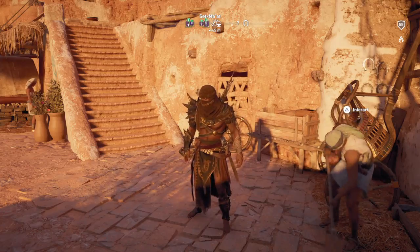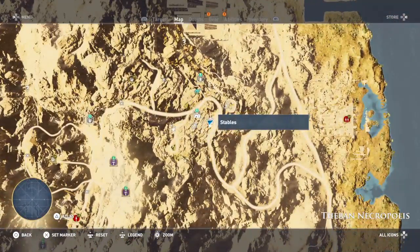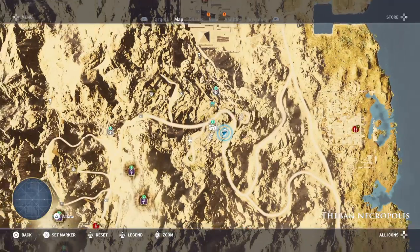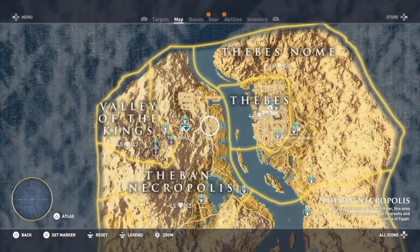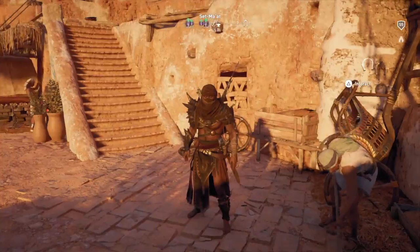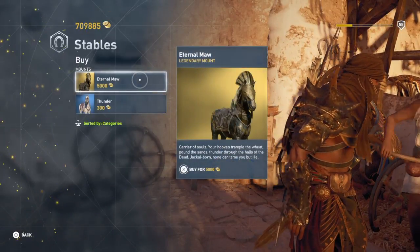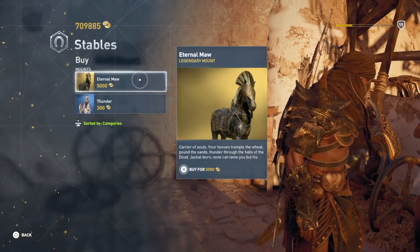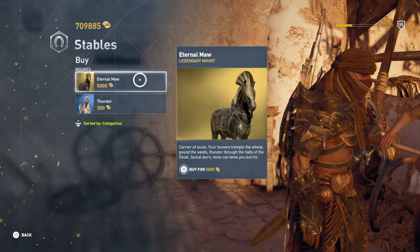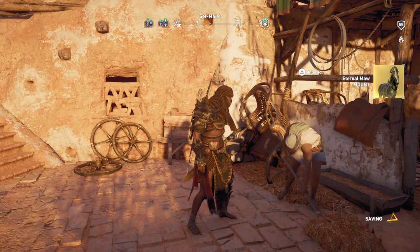And that's where I am right now. The area I'm in is right here — the stables by Set Maat, which is opposite of Thebes over there. I completed the game and now I'm going directly to the merchant. You'll see that for 5000 drachma we can get the Eternal Maw. So here we go — have the horse and unlock the trophy.